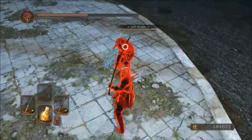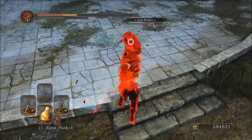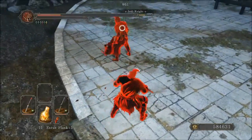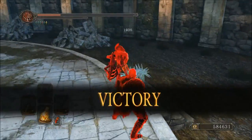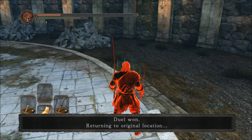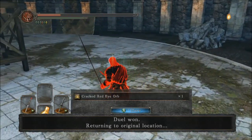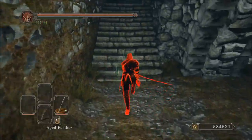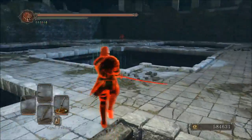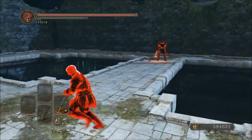I'm not sure what buff is the best. Resonant Weapon gives you a very high damage buff. Flame Weapon also gives a great buff with good stat allocation options. Crystal Magic Weapon lets you use intelligence spells, but I'm not really impressed by any of them — I keep getting hit by laggy Crystal Soul Mass casts.